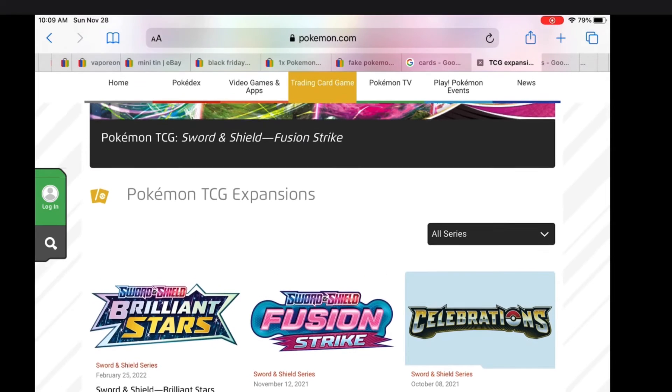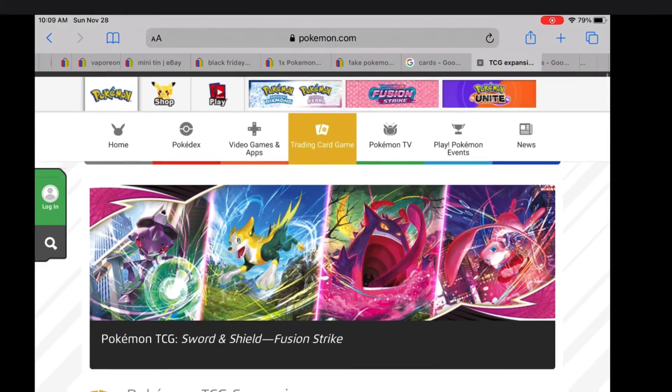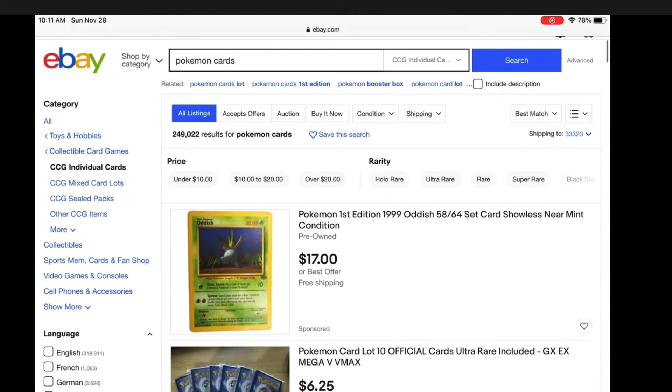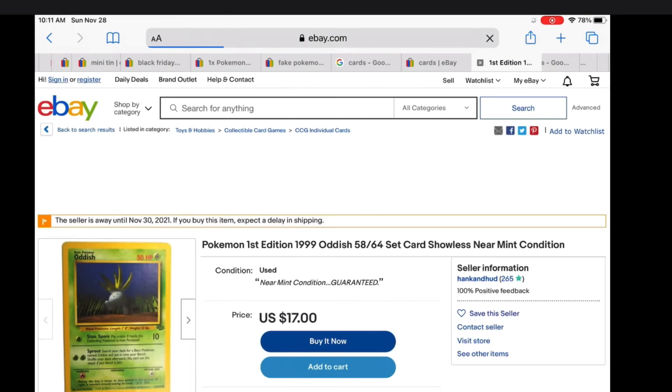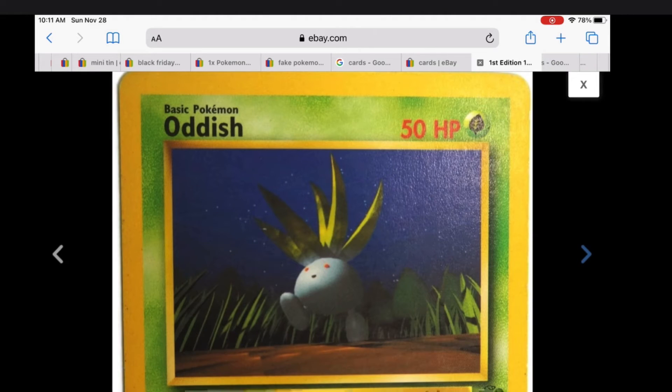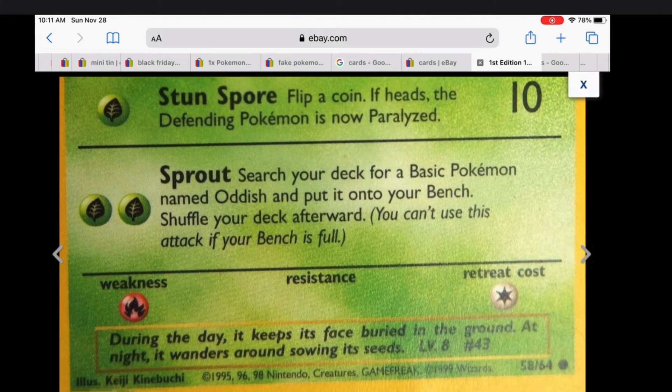Now we're going to move on to how much Pokémon cards are worth. Right now I'm on eBay. If you don't know what eBay is, it's a website where you can sell or buy stuff from people all around the world. As you can see, this card is a Pokémon First Edition 1999 Oddish. Now if you want to know if it's First Edition, it has a stamp on it that says number one — but this particular card is not First Edition. The set is from Jungle, which is a vintage set.